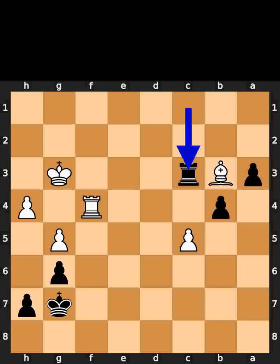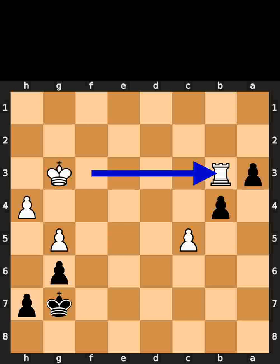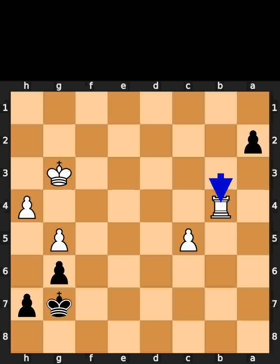Black plays rook to c3, check. White plays rook to f3. Black takes the bishop on b3 using the rook. White takes the rook on b3 using the rook. Black plays pawn to a2. White takes the pawn on b4 using the rook. Black promotes to a queen.